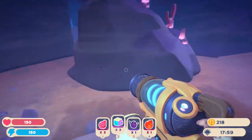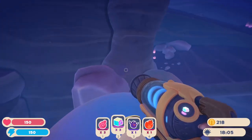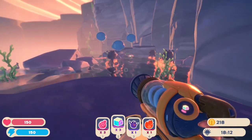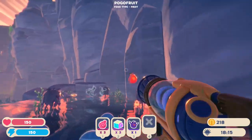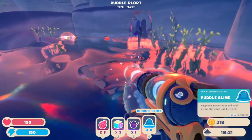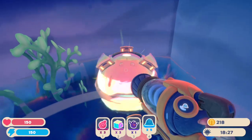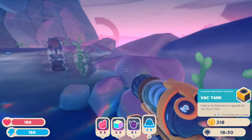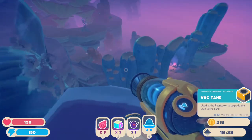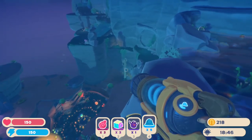The strategy is probably to bounce on these heads to get up to there. Yes! There's ore over there. Let's check out this way first. Water slimes! I've been wanting to get puddle slimes for so long because puddle slimes are one of the cutest slimes in the game. We got a vac tank — nice. It seems like those treasure pods are going to be vitally important. We need to get over to there.